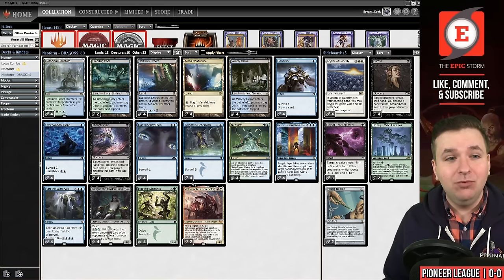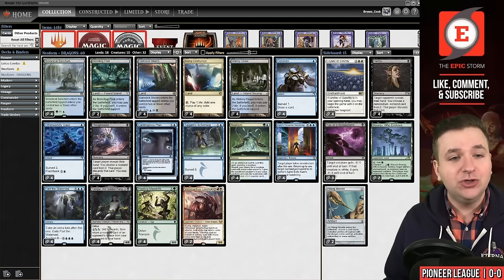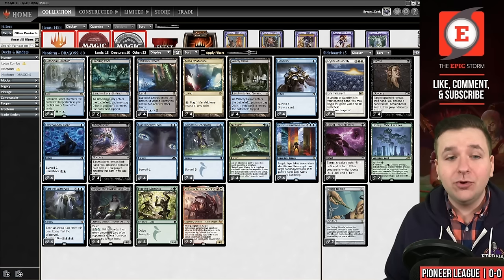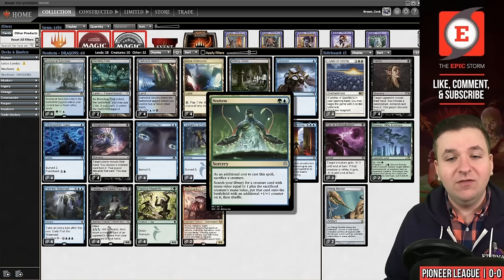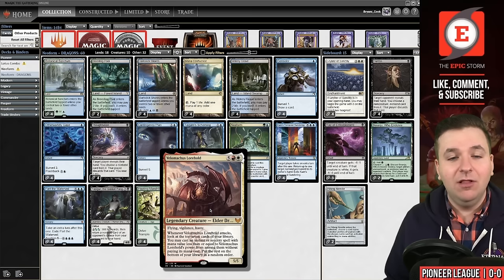In this deck, the primary game plan is to play a turn one Otherworldly Gaze, followed by a turn two Contingency Plan or Tygum Scheming. Then on the third turn, we play Hooting Mandrills or Tasigur or the Golden Fang alongside Neoform. This allows us to get a seven mana value creature, bringing us to Velomachus Lorehold.